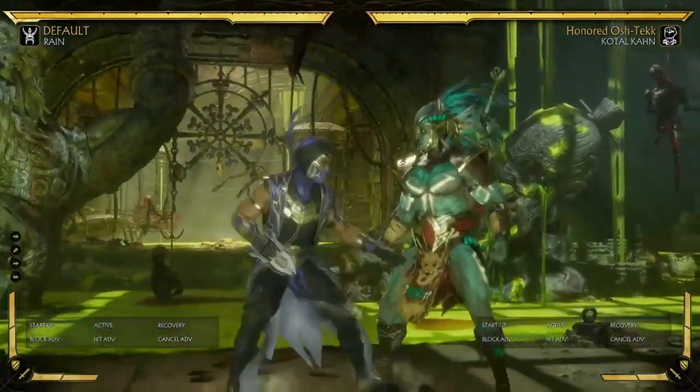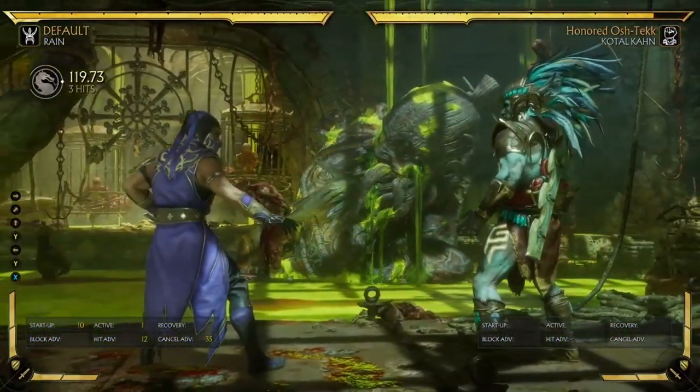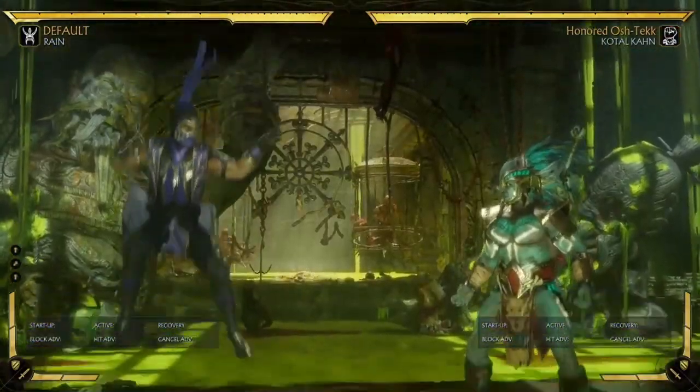This is just basic Rain here. I don't have any custom moves equipped, so a combo that you're gonna do in a base variation, or anything where he has the round-the-world kick, basically.